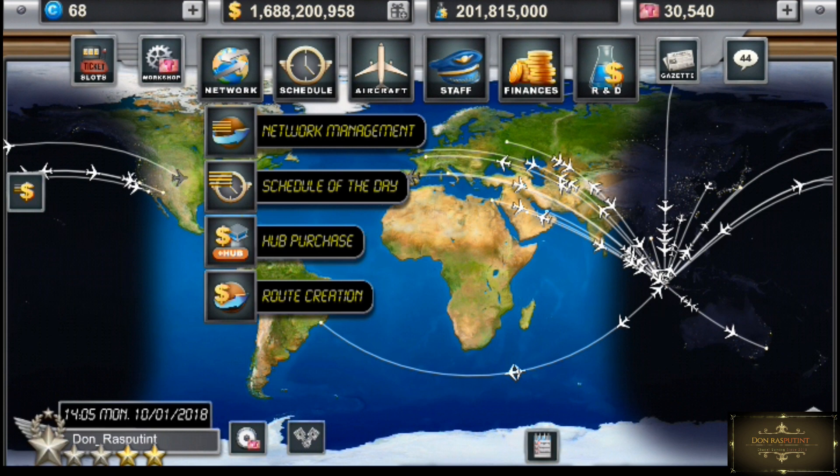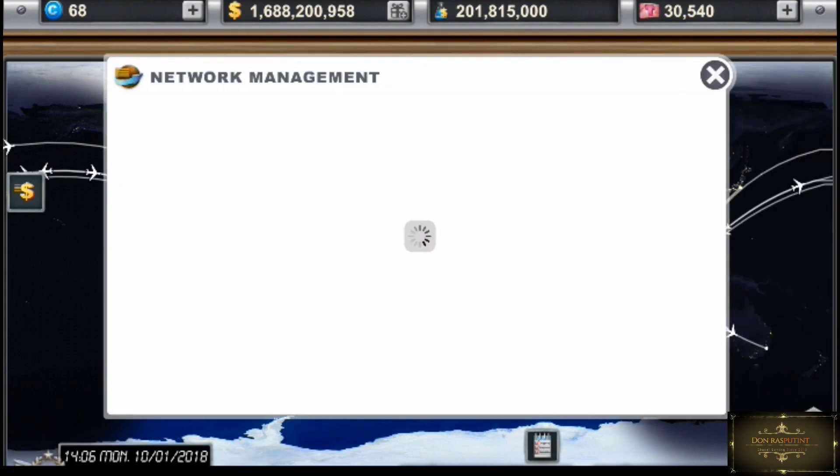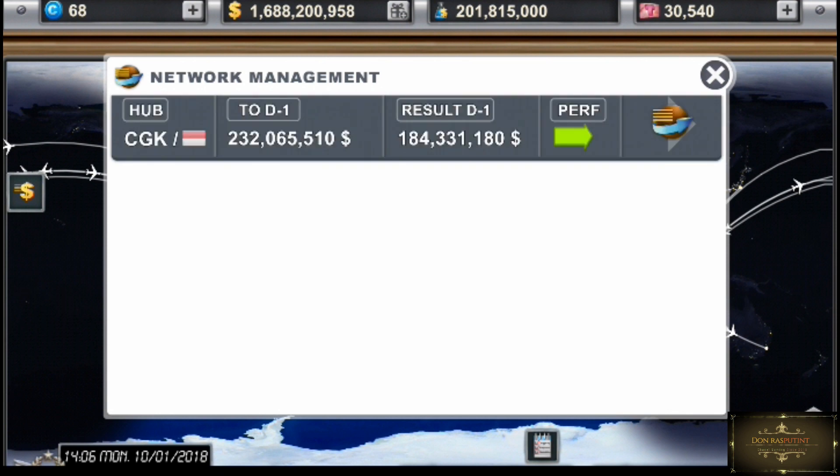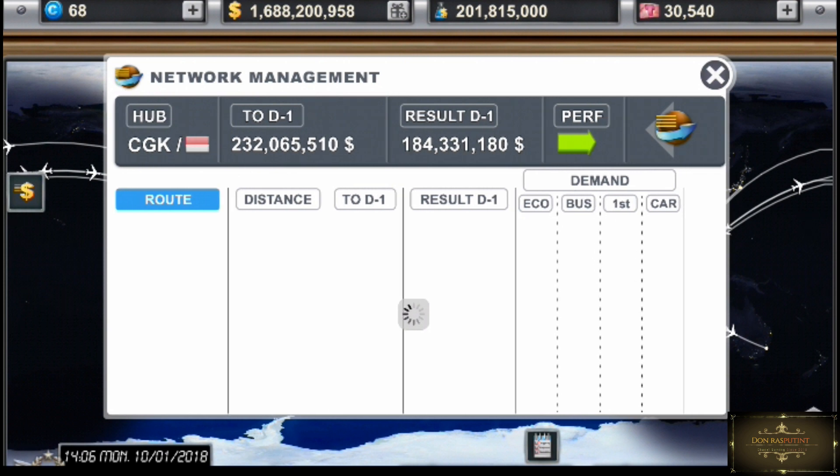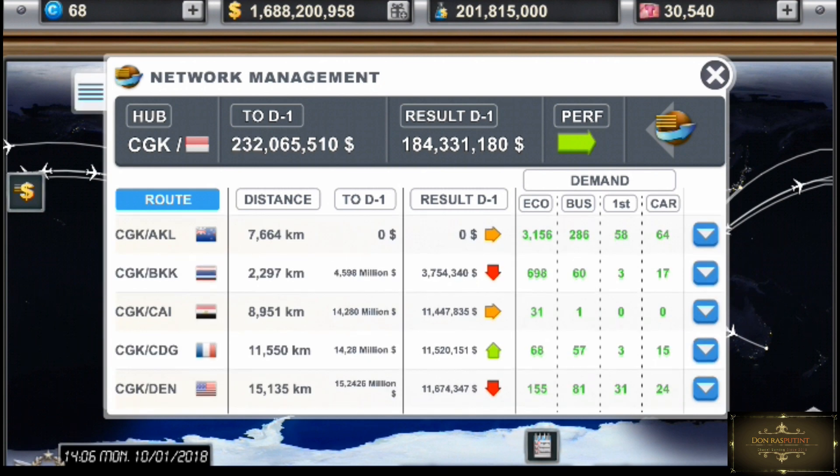Pokoknya bikin rute baru ya, beli rute baru. Yaudahlah, disini kita awali dulu dari yang paling atas, dari network management. Di klik network management-nya, lalu kita klik yang tanda panah hijau ini. Disini setelah itu kita akan ada daftar rute-rute penerbangan yang gue miliki.